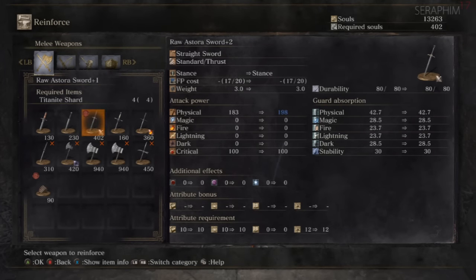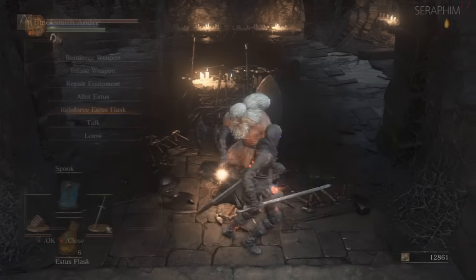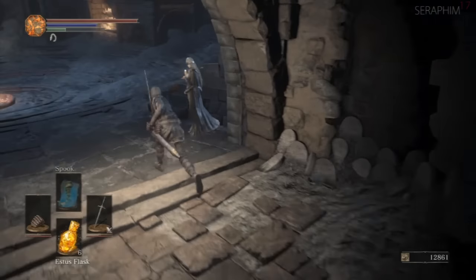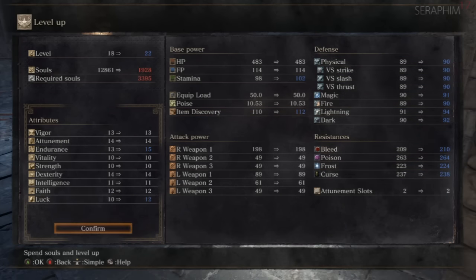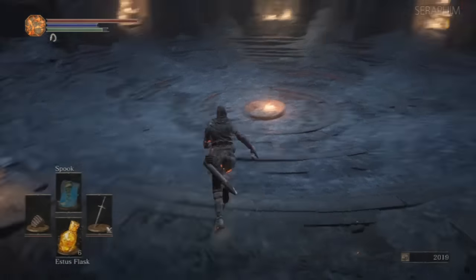Our raw Astora Sword is going to be given some Titanite to bump it up a little bit to plus two. You can take all the time you want getting these weapons stronger — there's a lot of ways of doing it if you know where to find the resources and get the appropriate coals. We're just going to be playing, not doing too much farming. Everything we don't use on our weapon, we'll be dumping into getting a bit more endurance, a couple more luck, and a couple more vigor, because that's what we're speccing into with this particular character.